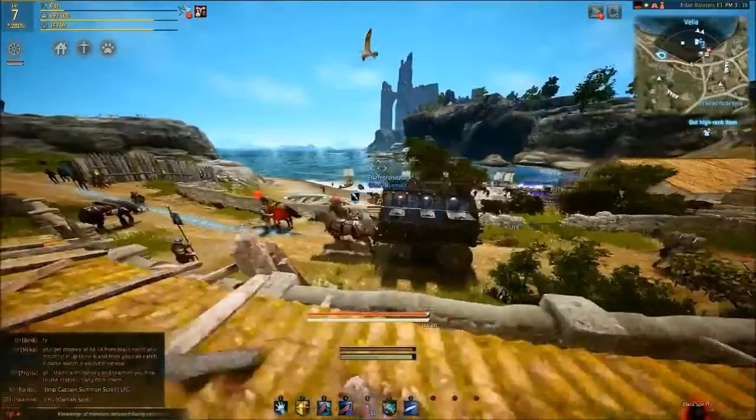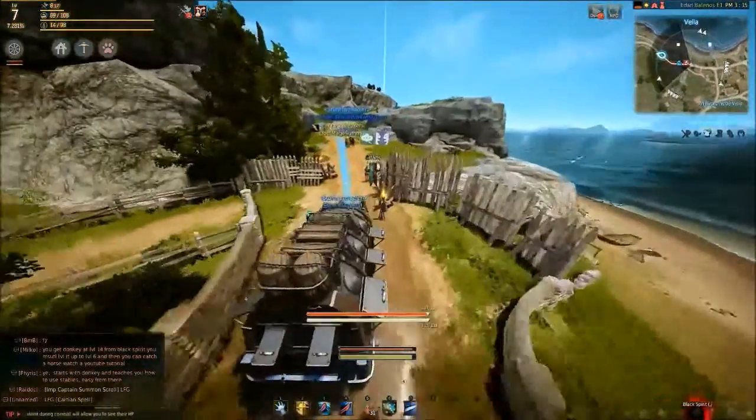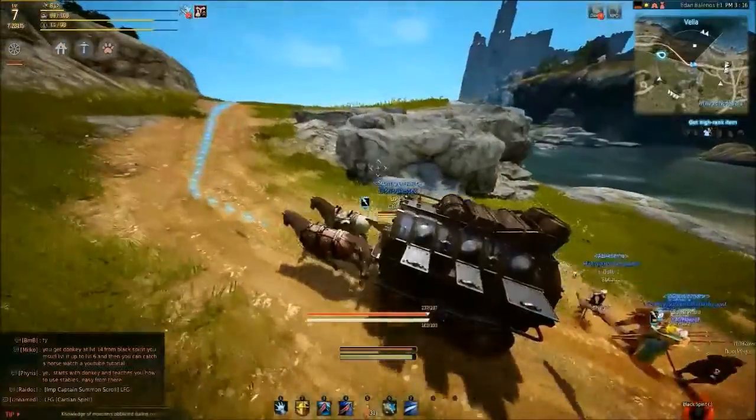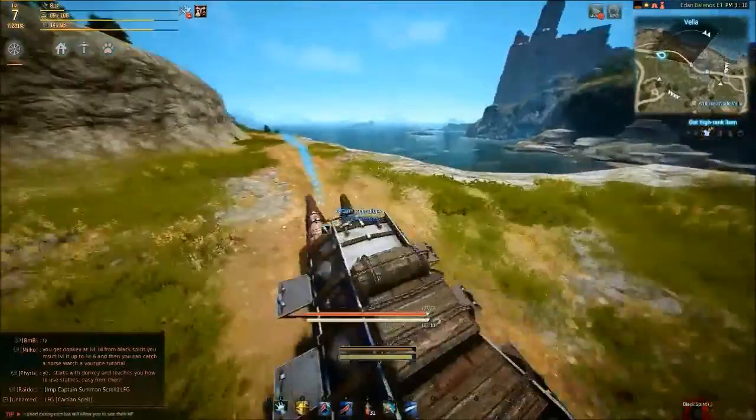Your wagon can wear out and break, so watch the yellow durability bar. I've yet to find out what happens when it breaks, but I'd rather not have goods in it when it does. Eventually you'll have the ability to craft better wagons which have higher speeds, weight limits, and more inventory capacity, but for right now, a farm wagon is a great start.